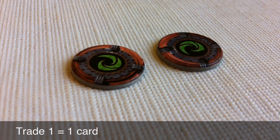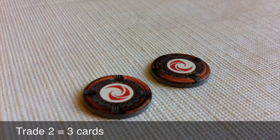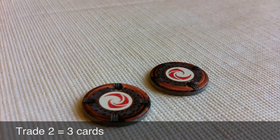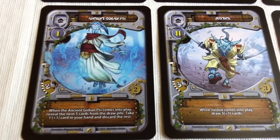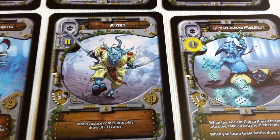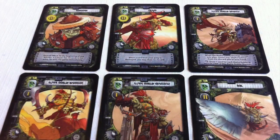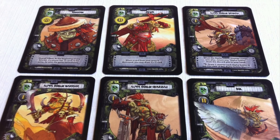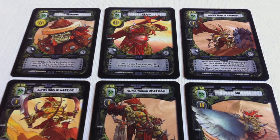At first you're probably going to use up all your cards and not have a whole lot left for the end of the round. But eventually you'll develop a strategy and start saving good cards for when you really need them. Normally the game ends once someone collects three victory tokens, but there are goblins in the deck that have victory conditions on them, and a round or even the game can end when those conditions are met.